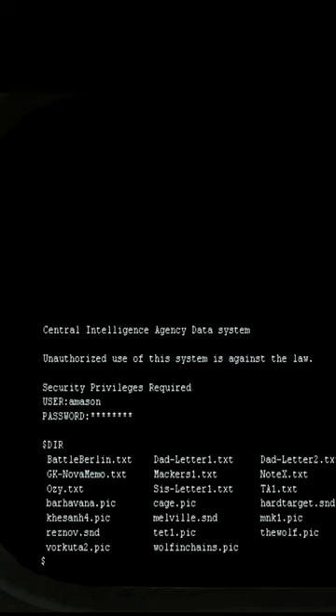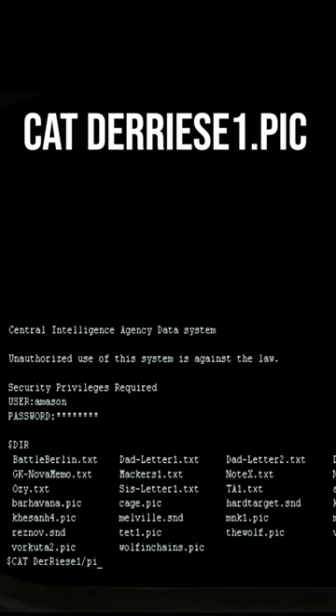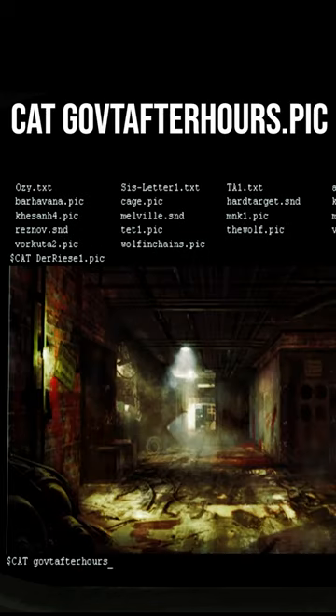So if you go to the computer and type in D-I-R, you're going to get a bunch of executable text logs. Now, if you type in 'cat' space and then a few of these commands, you're going to get images of what appear to be the zombies maps.